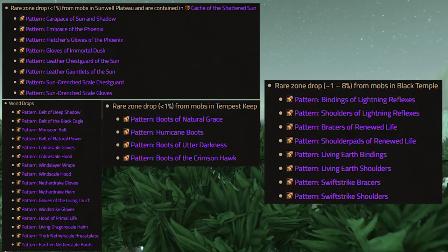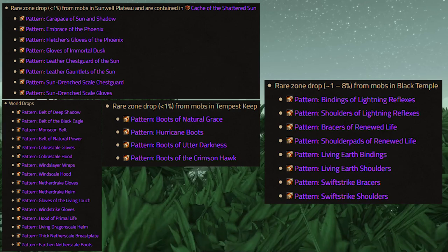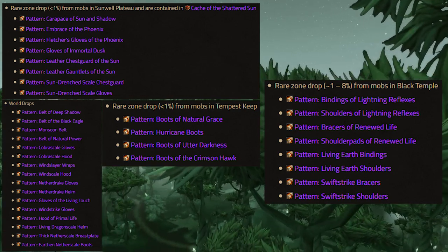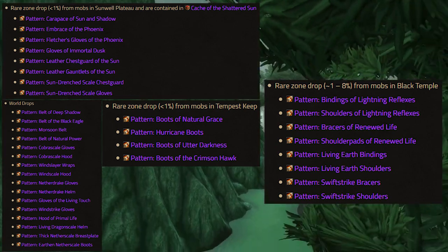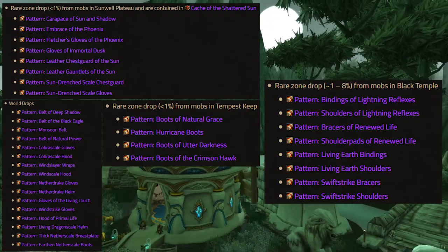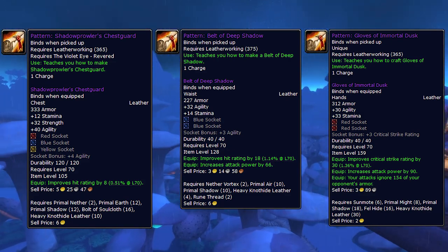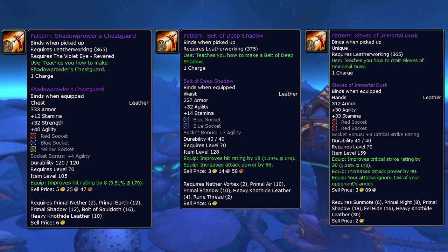Here's a quick list of patterns you can actually obtain. Some of them are world drops from as early as phase 1, others are drops from raids such as Black Temple, Tempest Keep, and the Sunwell Plateau. Leatherworking actually keeps getting better and better as we move through the expansion, because you get access to new and better recipes with every raid tier, keeping the profession relevant throughout the entire lifespan of Classic TBC.